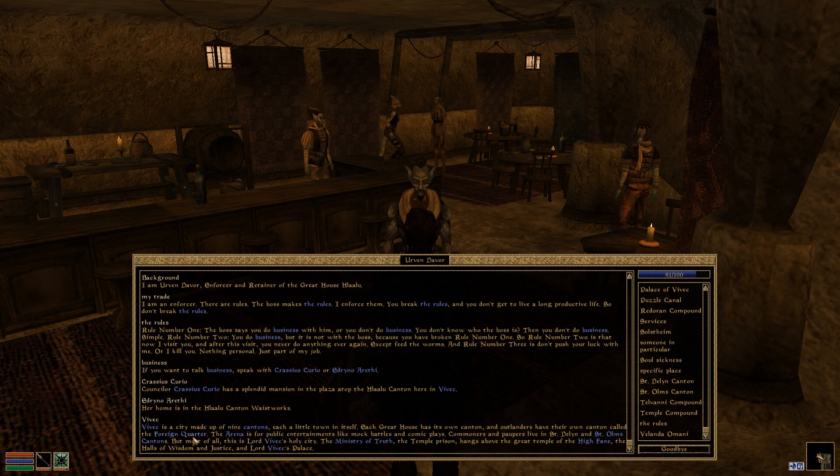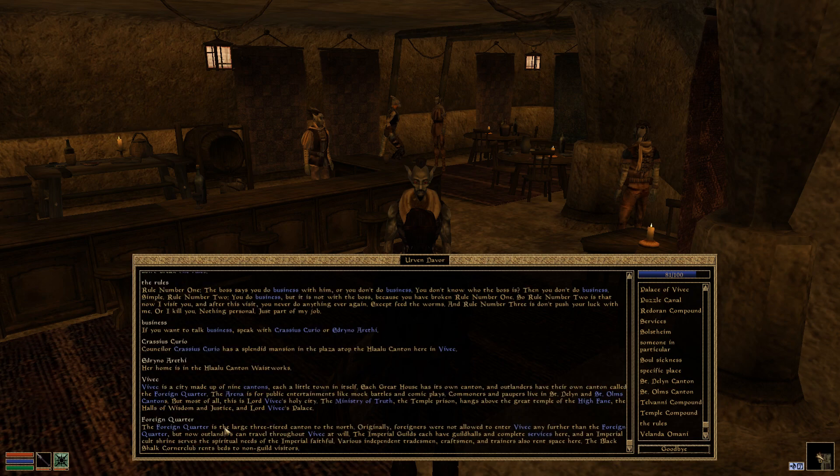Tell me about the Foreign Quarter. 'The Foreign Quarter is the large three-tiered canton to the north. Originally, foreigners were not allowed to enter Vivec any further than the Foreign Quarter, but now Outlanders can travel throughout Vivec at will. The Imperial Guilds each have guild halls and complete services here, and an Imperial Cult Shrine serves the spiritual needs of the Imperial Faithful. Various independent tradesmen, craftsmen, and trainers also rent space here. The Black Shulk Corner Club rents beds to non-guild visitors.'